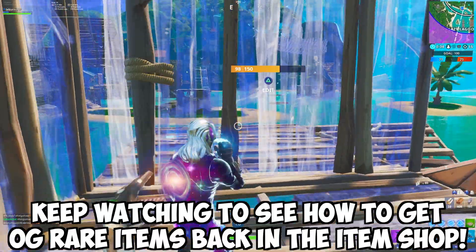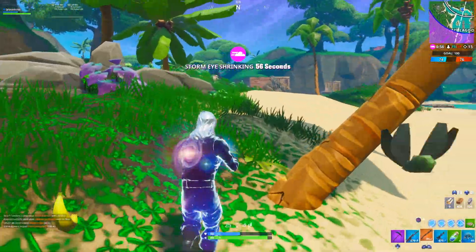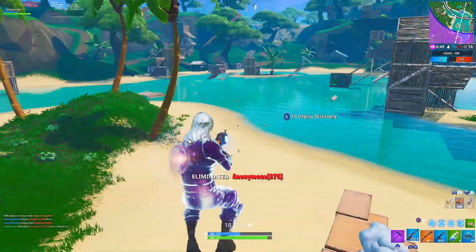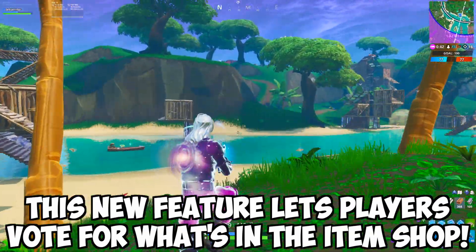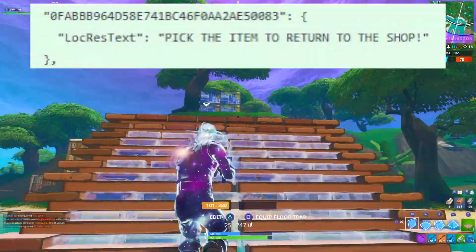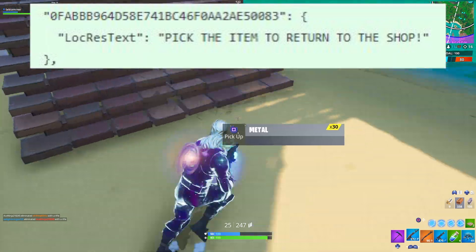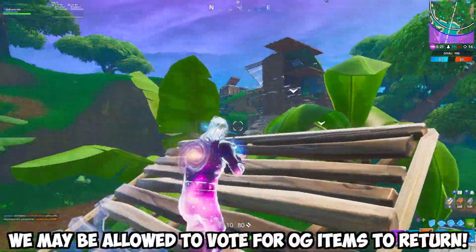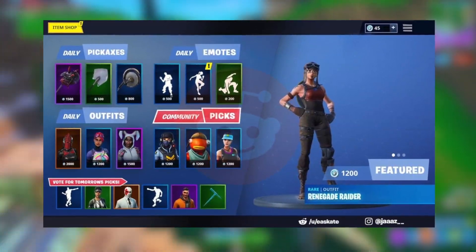For those of you who want to get the exact OG rare items from Season 2 and Season 3 in the item shop, there is something big coming. A new item shop feature was leaked from the in-game files — a line of coding that says 'pick the item to return to the shop.' This feature is going to allow us to pick whatever we want to be in the item shop, meaning we could potentially be allowed to pick OG items like the Renegade Raider and the Ghoul Trooper and more.